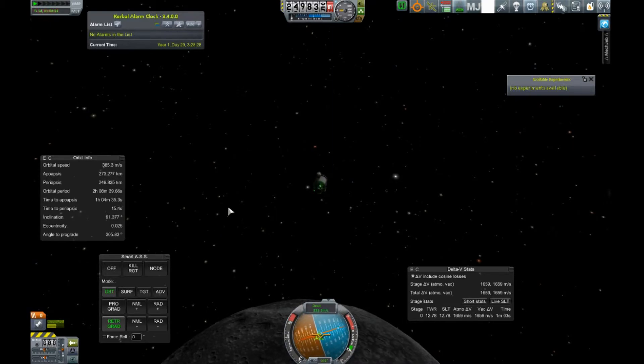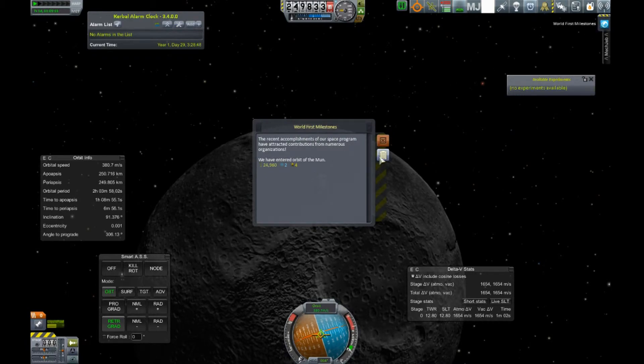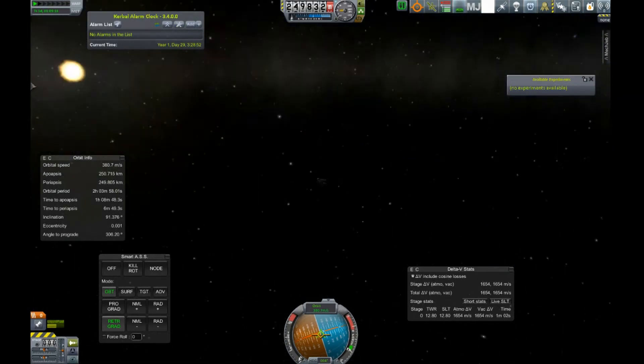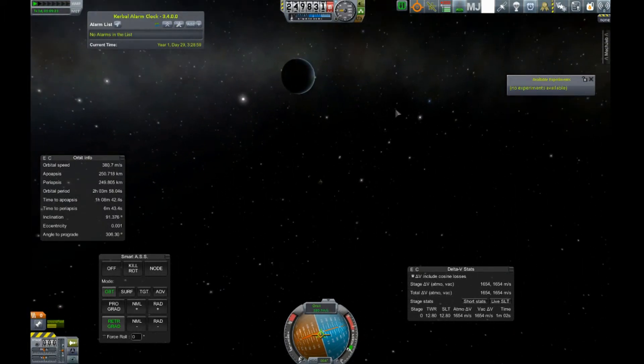There it is — we're going to do a little tiny burn here. It's pretty good. We have an inclination of 91, and 90 is what we were shooting for, so that's pretty damn good — it's better than what we have on Kerbin. We did do another milestone: we have entered orbit of the moon. Guys, check this out — where's Kerbin? There it is. Kerbin, the moon. Kerbin, the moon.